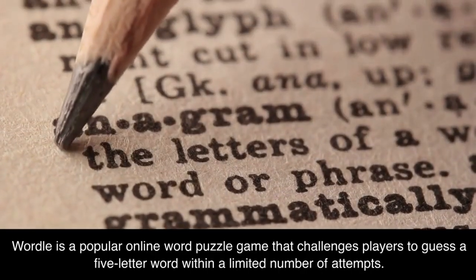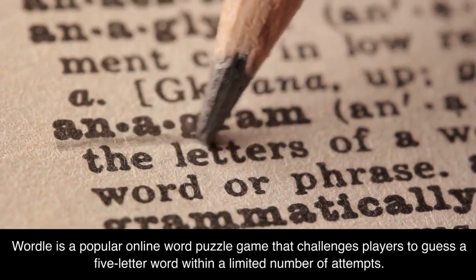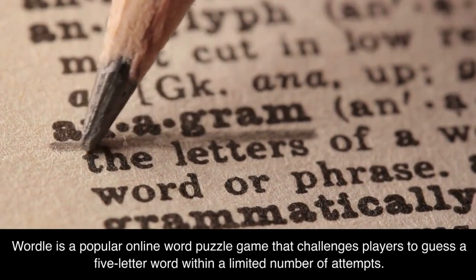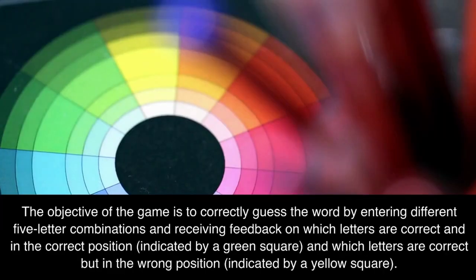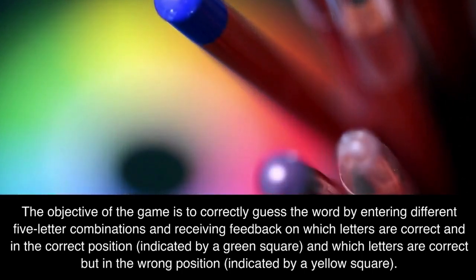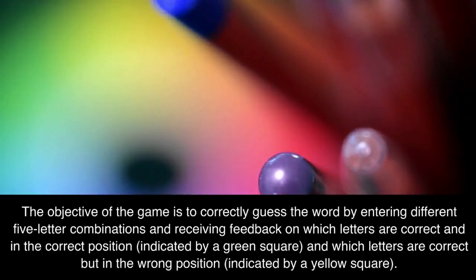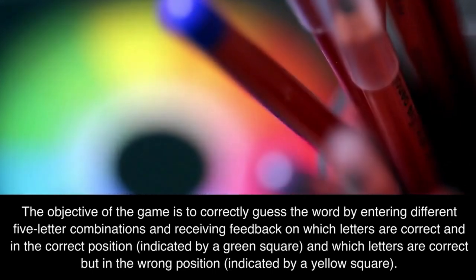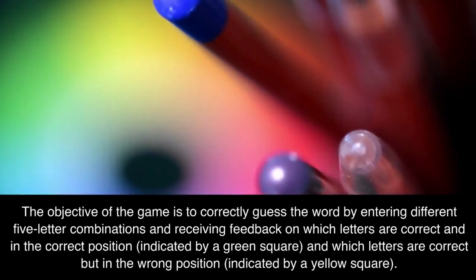Wordle is a popular online word puzzle game that challenges players to guess a five-letter word within a limited number of attempts. The objective is to correctly guess the word by entering different five-letter combinations and receiving feedback on which letters are correct and in the correct position, indicated by a green square, and which letters are correct but in the wrong position, indicated by a yellow square.